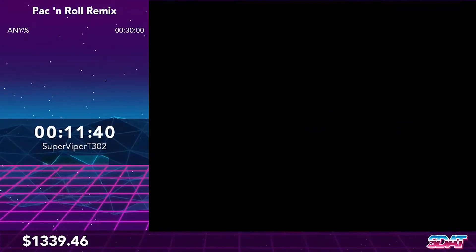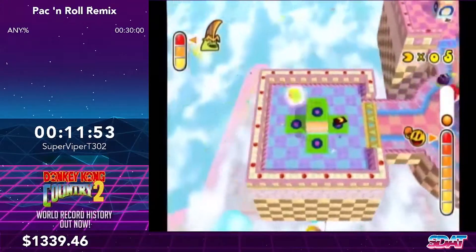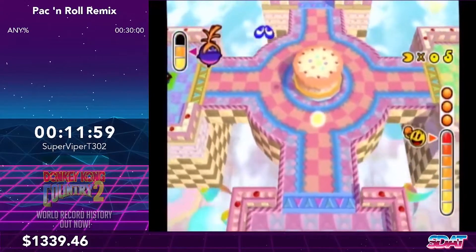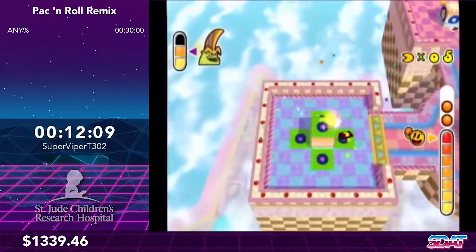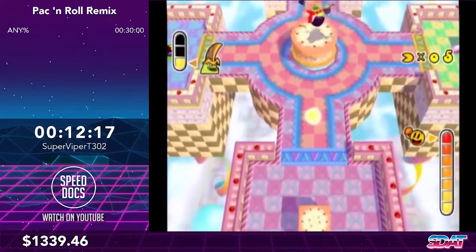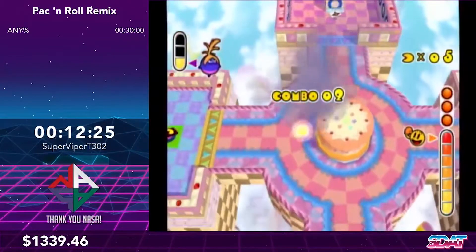And there we go. Because my life count changed from when I started the level, the game is autosaving here, and that also happens if you beat an IL timer or update a score. Autosaving wastes about 4.5 seconds usually, so I want to minimize that as much as possible — which is why you might see me sometimes wait at the end of a level before going into the goal platform. This is the World 3 boss fight. I would argue this is one of the scariest fights in the run because it's super easy to fall off and die here, especially in the second phase. I'm basically going to grab the power pellets at specific times to manipulate Galvis into staying stunned so he doesn't knock me off the stage. And that's World 3.